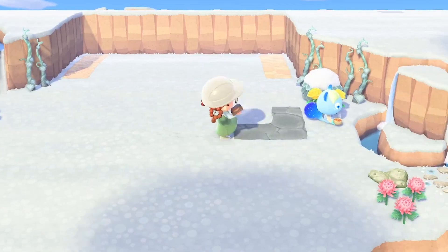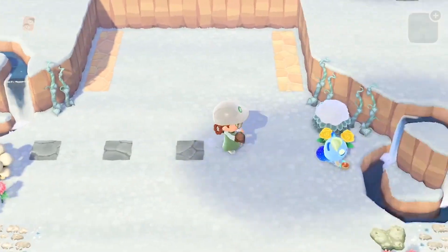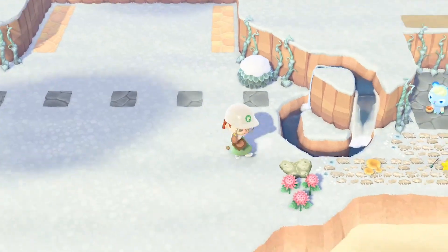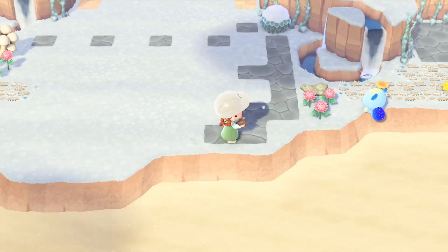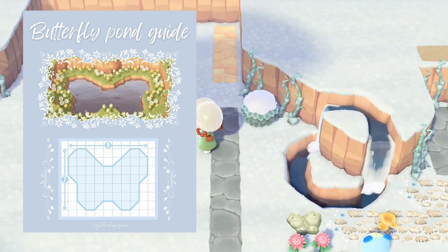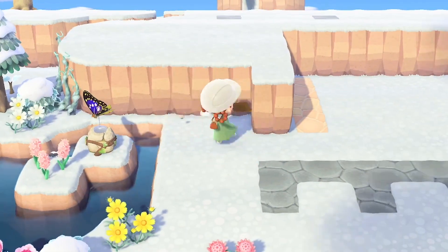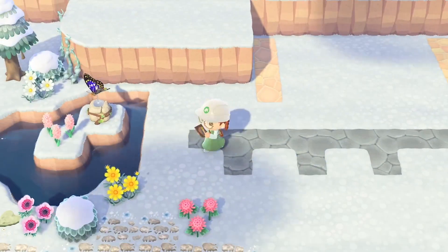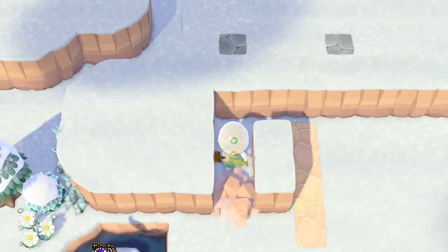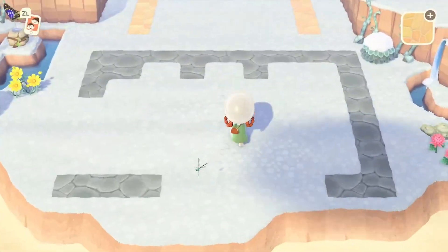I wanted to build a really gorgeous butterfly pond in front of the building — it took ages to fiddle with the placement of the cliff, so I did cut this footage down quite a bit. Here's where I'm starting to map out the butterfly pond. I needed a space that was nine by seven to build it. It's a very big pond, so I kept moving the cliffs back to have space for the pond and the museum, and still have room to walk around and put flowers.